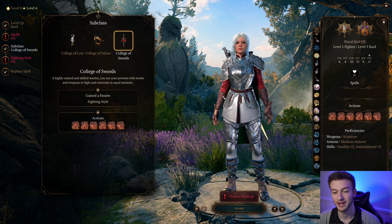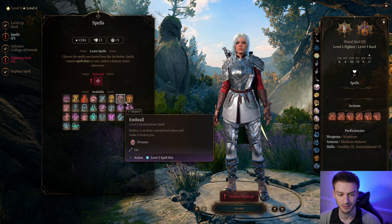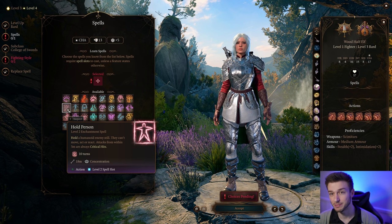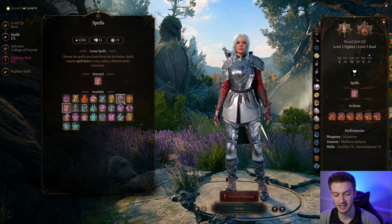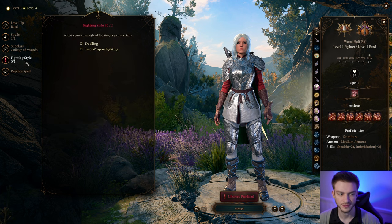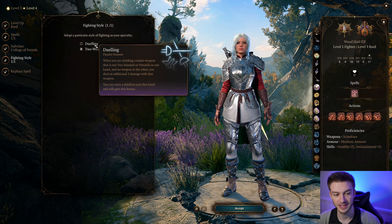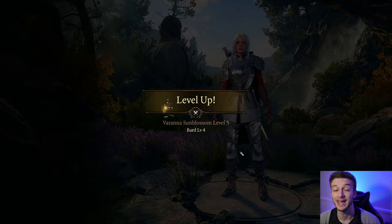In terms of our spells, we're going to go with Hold Person — this is very powerful, and we're going to get to a point where we can hold six people still. Heat Metal can be decent early on as well. For our fighting style, we're going to go with Two-Weapon Fighting so that when you make an attack with your offhand weapon, you can add your ability modifier to the damage. It's very powerful because we're going to be using two swords, and I'll show you which swords to use.